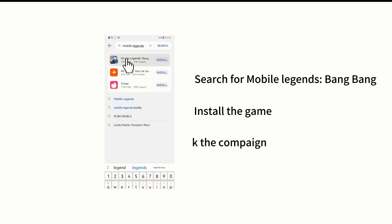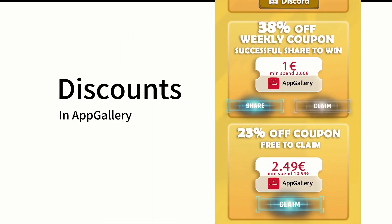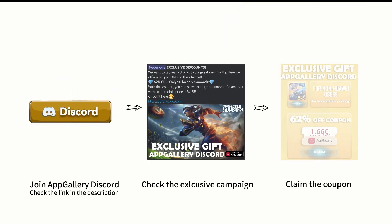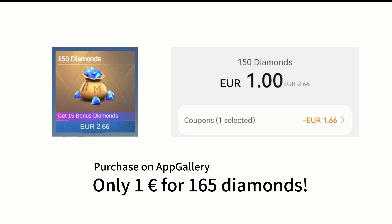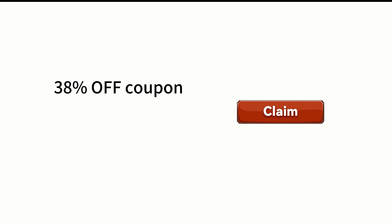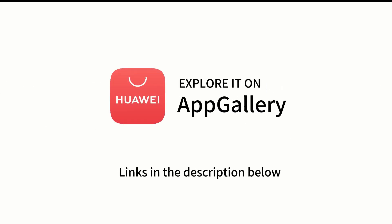Open AppGallery, search for Mobile Legends, and install the game. Make sure to check the campaigns — you can claim a lot of coupons through these steps, such as a 38% discount. If you join the Discord, you will see an exclusive campaign — claim that. Then you can buy 165 diamonds with only 1 euro. AppGallery also provides 10% points back on weekends, which you can use to save money when you recharge. And the 38% off coupon is not just one time — you can claim it every week. Don't miss it!